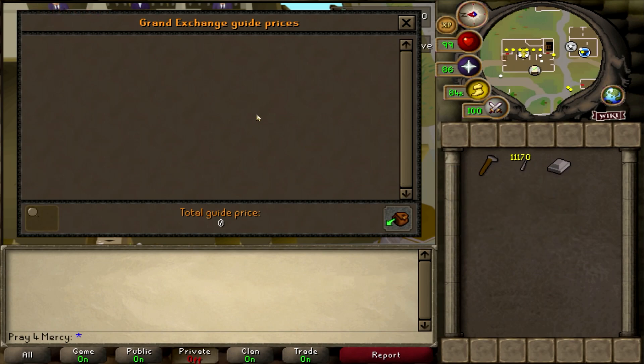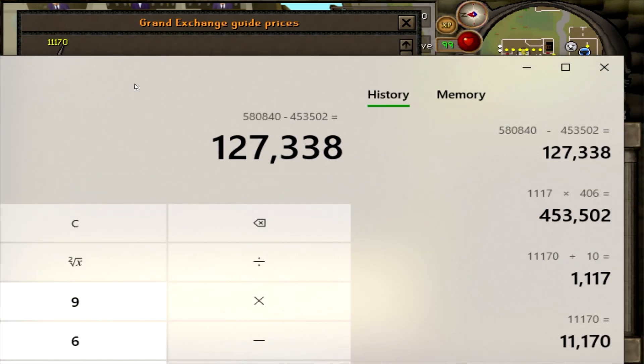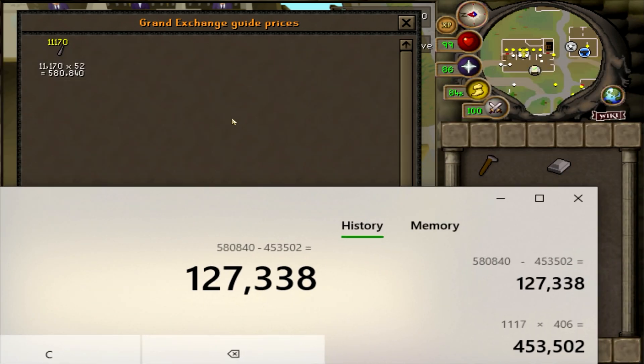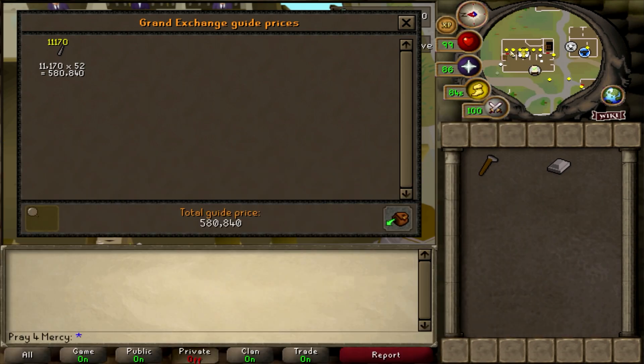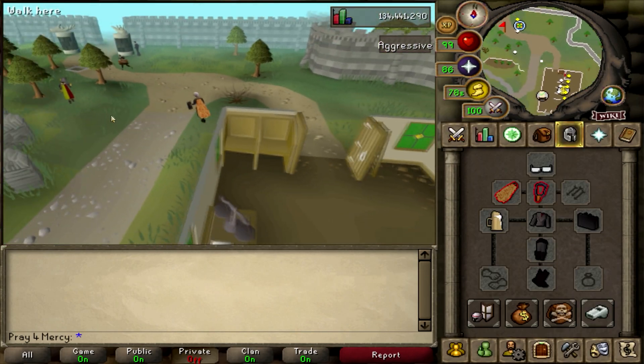In that one solid hour we managed to make 580,840 GP. Prices are always subject to change through the Grand Exchange. After deducting 453,502 GP from 580,840 GP, that equals 127,338 GP in profit — not too bad for an AFK money making method that requires Smithing.